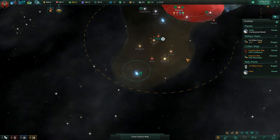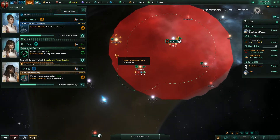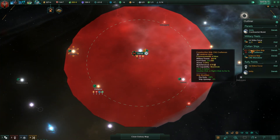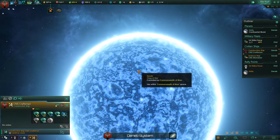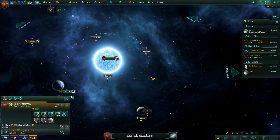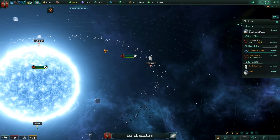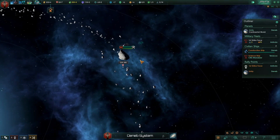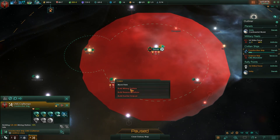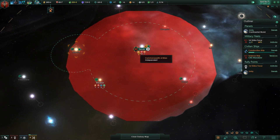We'll continue having them hop around. We have 17 months till this is done, 29 months till that's done. I'm going to build a mining station over there to improve our mineral collection rate. Eventually you'll have so many resources that you just right-click and say 'build everything,' but right now we have to do them one at a time.